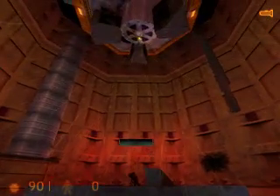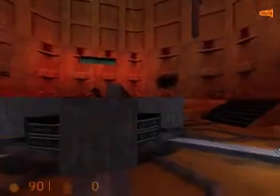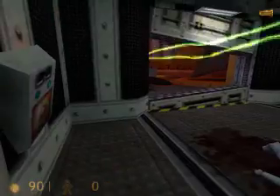Hello once again to the Half-Life walkthrough. If you saw last time's video, the resonance cascade just happened and the alien is still over there. Let's get out of here really quick before he hits me. Anyway, this scientist is dead. I want to get out of here before he starts hitting me.